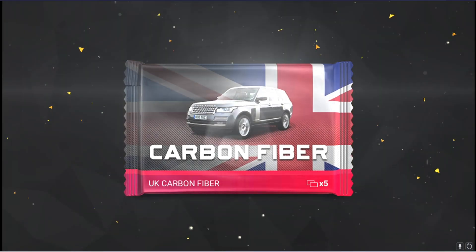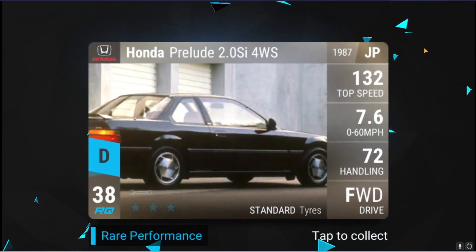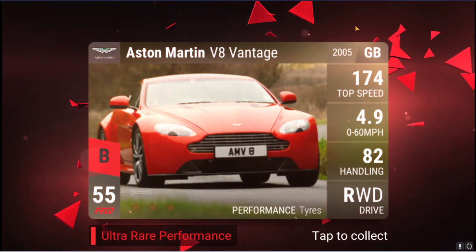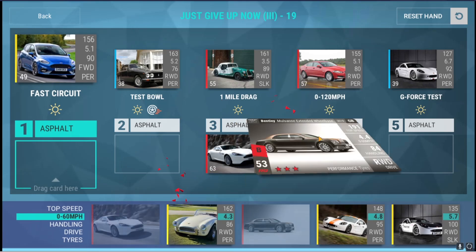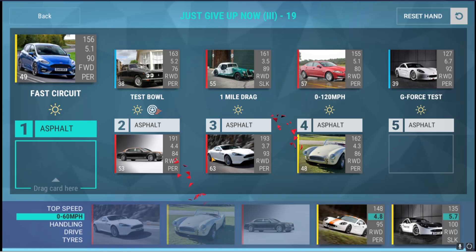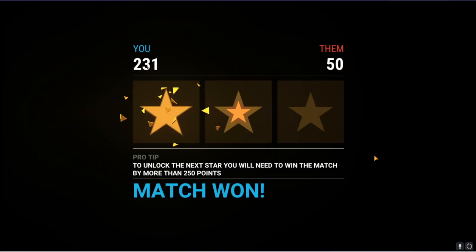Carbon fiber pack coming through — UK carbon fiber. We start with the Rover SD1, the Ford Kuga, the Honda Prelude, the Ford Ranger, and finally... I already had that. Beautiful car, don't get me wrong, absolutely beautiful and also useful in the game — but I already have it, so I don't need another. It's a low RQ ultra. But it is a very cool car.